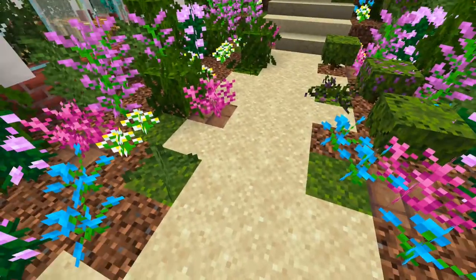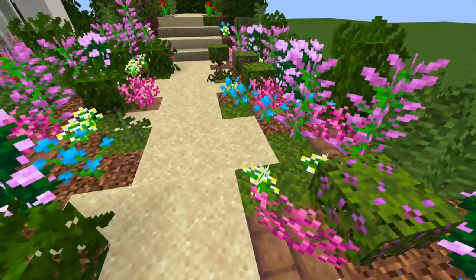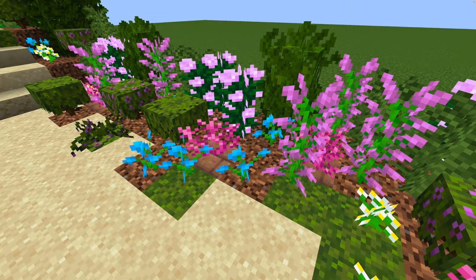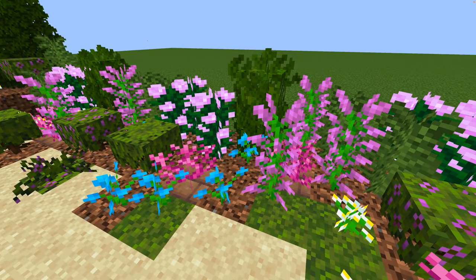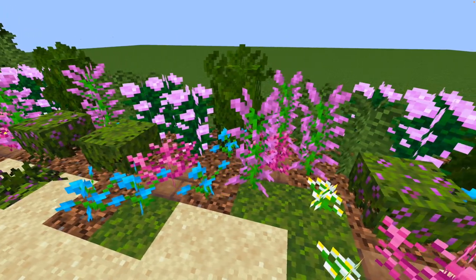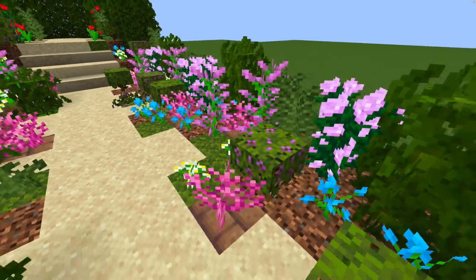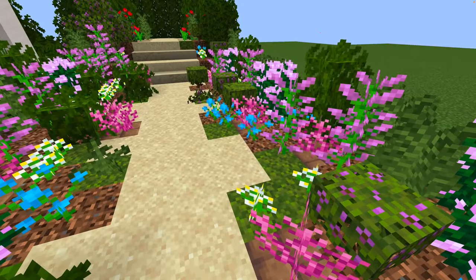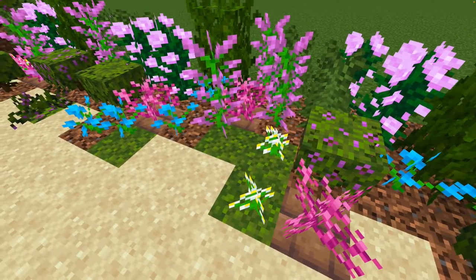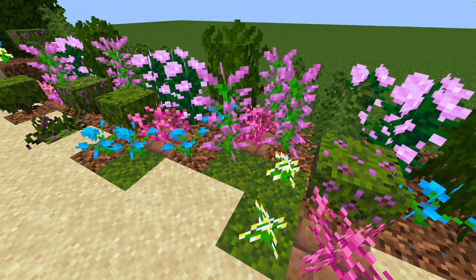The path is four blocks wide so that I can have these little bits of flower bed that jut into the path, because in a cottage garden plants generally spill over into the path. We can't plant onto sand, so that's why I've used some moss instead of coarse dirt — it looks like greenery and plants spilling onto the path.